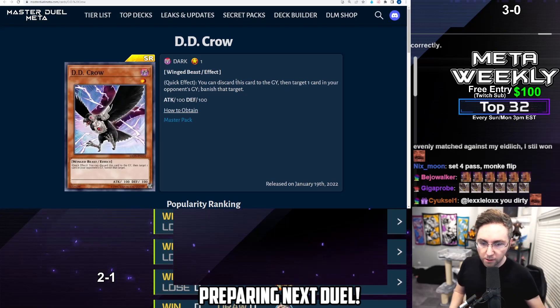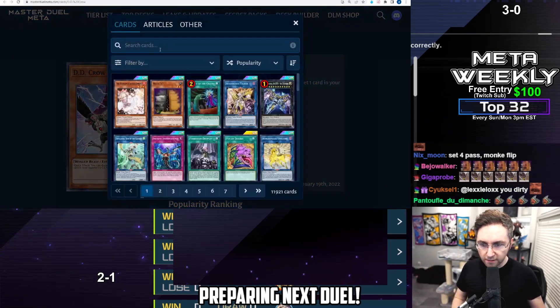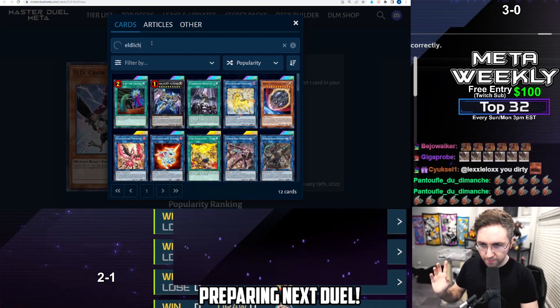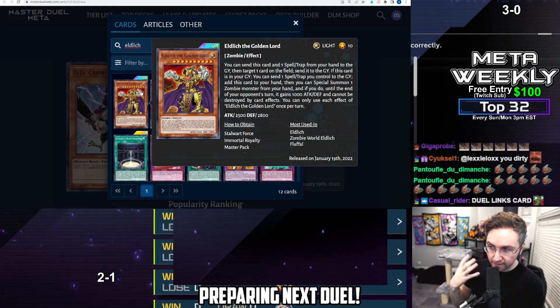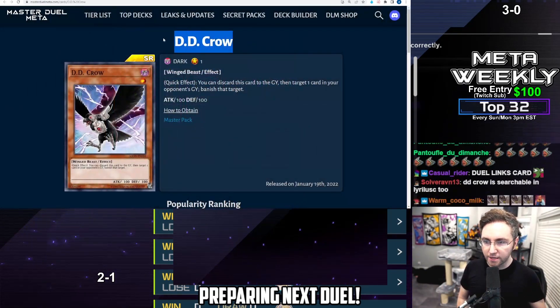Next up, you have D.D. Crow. Discard this card, target a card in the graveyard, banish it. You're going to use this against Eldlich and many other decks. Eldlich wants to summon from the grave, so wait for it to activate to be added back to the hand and then summon. They're going to tribute a trap they control on the field, then you chain D.D. Crow to banish it.